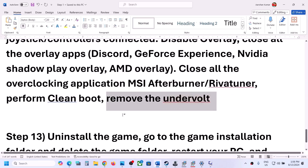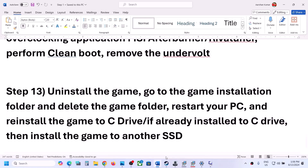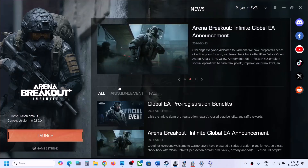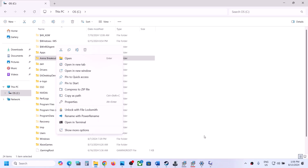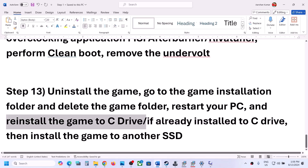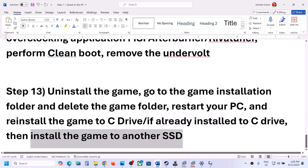Also, if you have undervolted your computer, remove the undervolt and launch the game. The last step is to uninstall and reinstall the game. Go to game settings, click manage, then click uninstall. After the uninstall, go to the game installation folder and delete the game folder. Then reinstall the game to the C drive. If it was on D or E or any external drive, try installing to C drive. If already on C drive, try installing to another SSD.